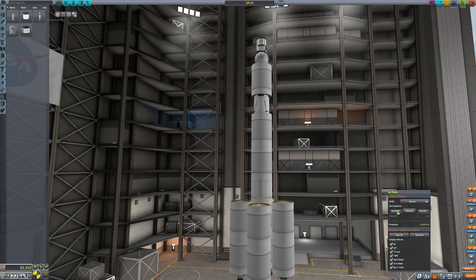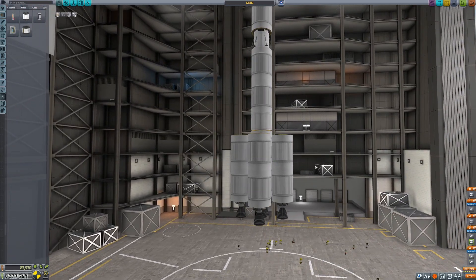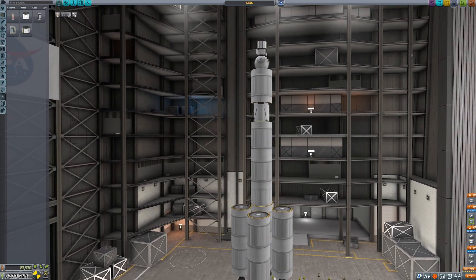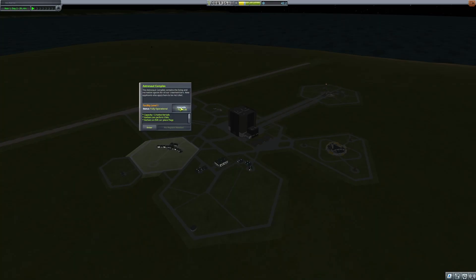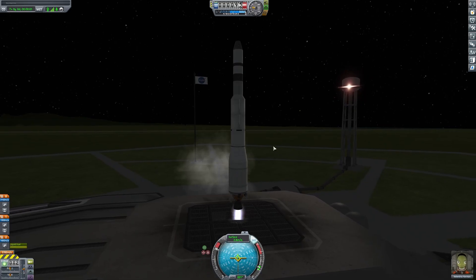I built the rocket that I'd be going to the moon with, but I couldn't go just yet. That's a lot of delta-v. But I still needed more money, so I built another rocket to do a flyby. Here's some nice cinematic footage.